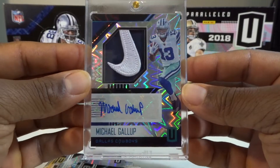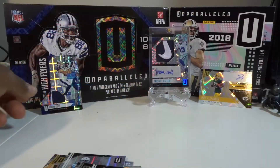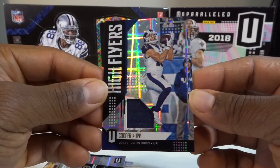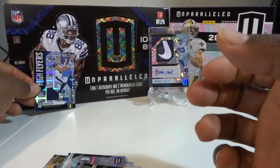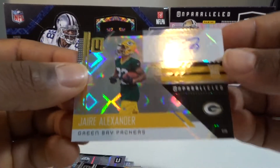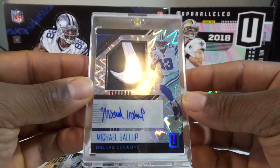Now let's talk about the hits. One of the hits this year is the Rookie Jersey Autograph, which is an autograph-memorabilia combo — an autograph with a patch. Some will be multi-color patches, some will be regular jersey relics. They all come numbered: Impact is 1 to 75, Hyper is 1 to 25, Fireworks is five or less, and Burst is the one-of-one.